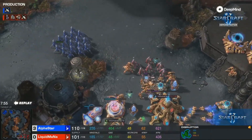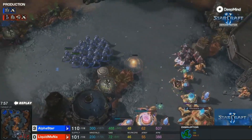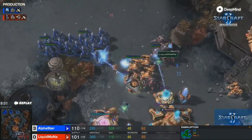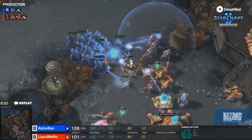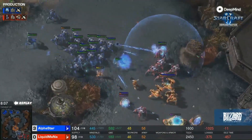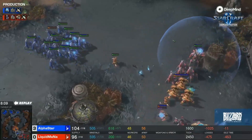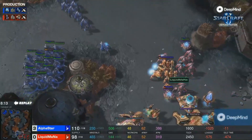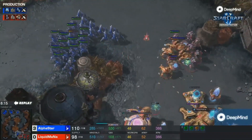There are so many Stalkers out — 30 is a number beyond anything we really ever see. Mana is kind of zoning them out with that powerful Disruptor. Alpha Star comes in, trying to target down some important units and actually picks off the Disruptor, which was pretty strong, and some fantastic micro blinking back. This micro has started to get a little bit ridiculous — I don't think a single Stalker went down to this point.